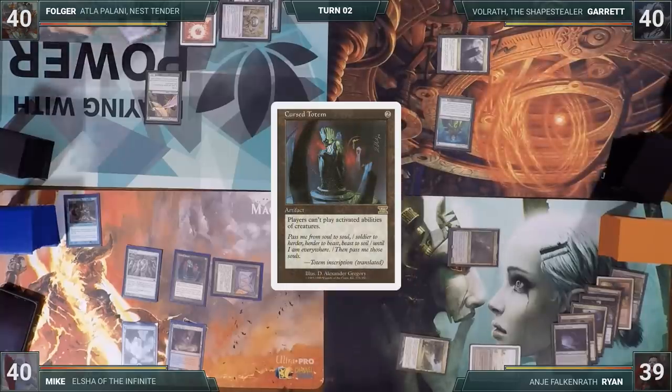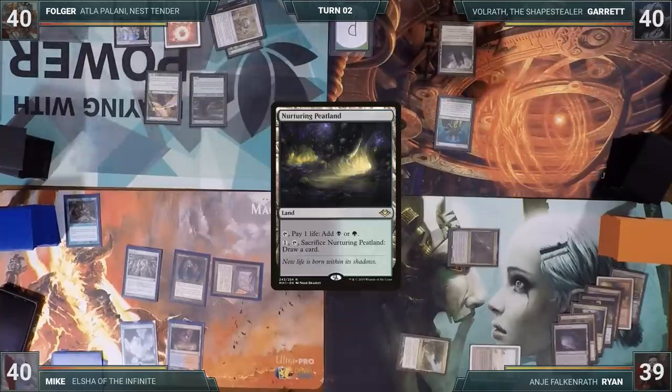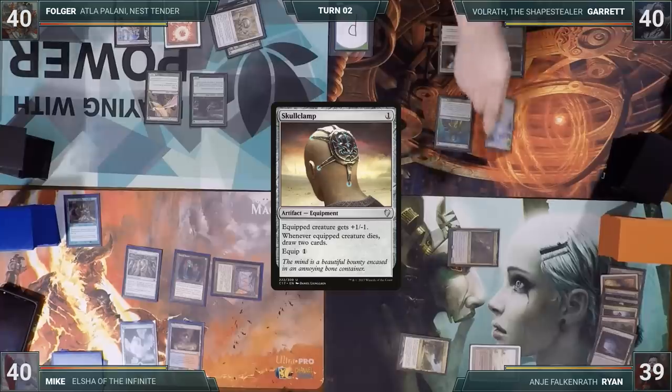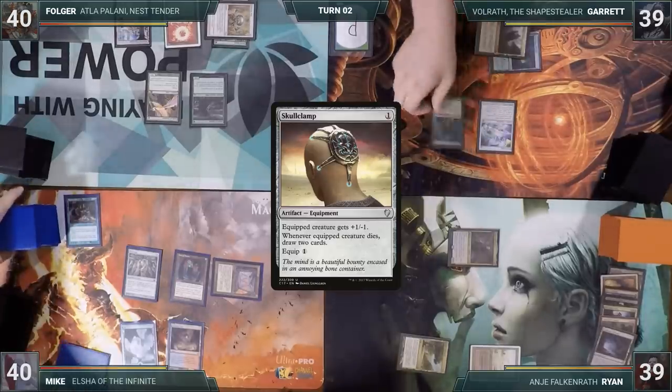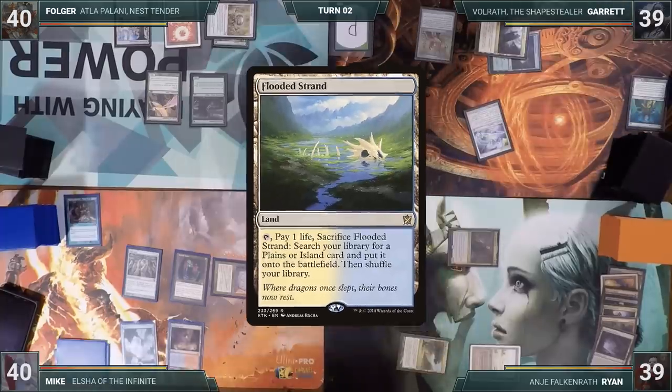Folger, very unhappily, plays an Avacyn's Pilgrim and ends his turn. Garrett plays a Nurturing Peatland, casts a Skullclamp, and activates it targeting Boreal Druid — killing it and drawing two cards. He plays a Mox Diamond discarding Flooded Strand, and passes.